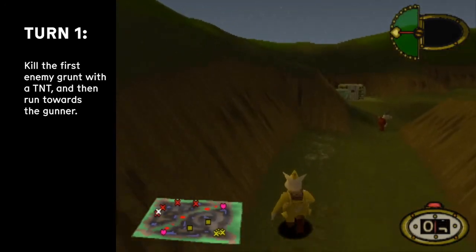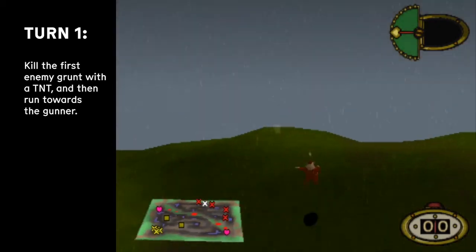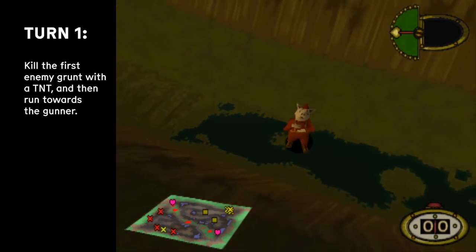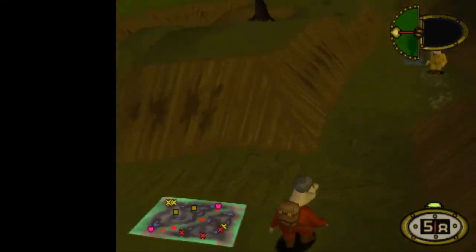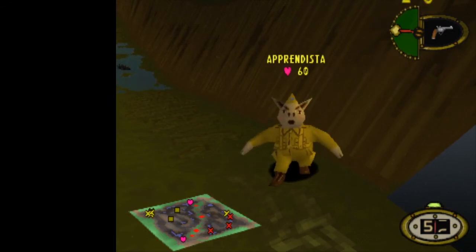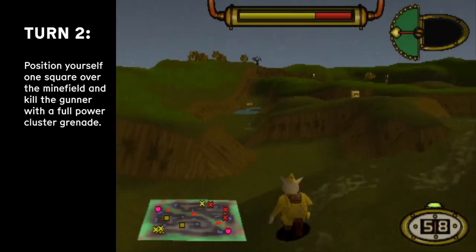Then you're gonna sprint all the way towards the gunner so that he can get you as a target with his pistol. I found out that the best consistent spot for that is that little path that I am standing on right there, so they can shoot you with the pistol.